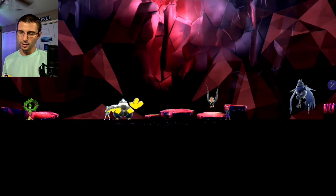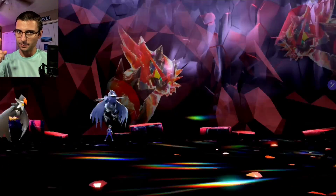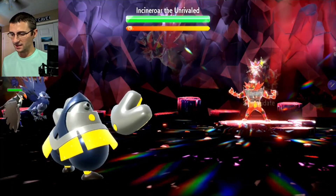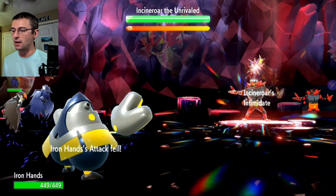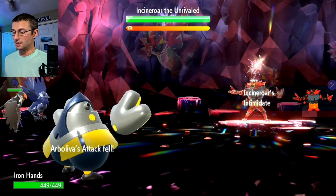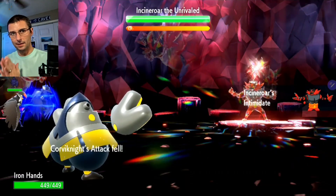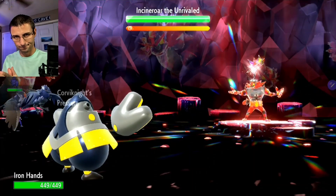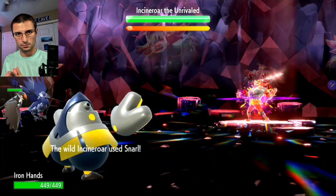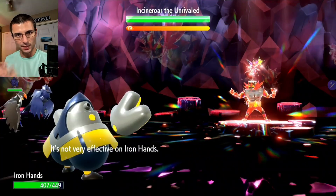Here we are with Iron Hands. We've got one Intimidate NPC and a healer, which is our Blissey. Even with just the one Intimidate NPC, this is still a challenge, especially if Incineroar gets buffed up early and starts hitting very hard. The name of the game with Iron Hands: if he taunts you turn one, you're resetting. If he doesn't, you're good to go.